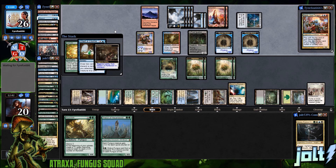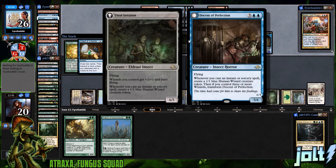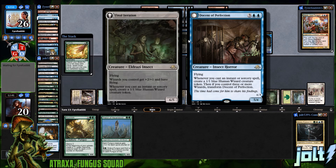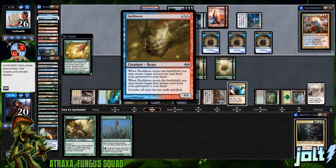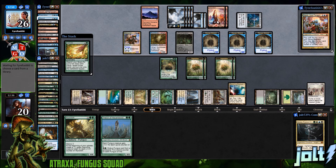Opponent goes for Chart a Course — we get those Human Wizard tokens on the battlefield. Human Wizards versus sapling tokens — I love it, this is exactly what Commander is about. Then it flips: if you control three or more Wizards you can transform. It creates a Wizard beast and then a Wizard insect war.